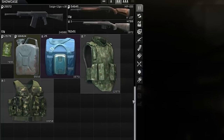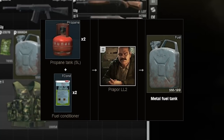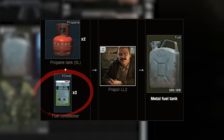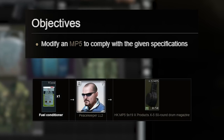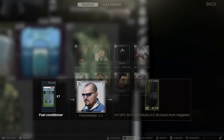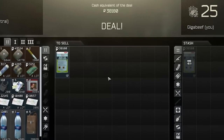The two propane tanks and two fuel conditioner barter at Prapor 2 is super broken at the moment because you can barter one fuel conditioner for an MP5 drum mag, which is required for Gunsmith, so these are through the roof in terms of price. Normally they go closer to 40k, which is the trader price for them at Therapist, but this will happen eventually after people get past this task.